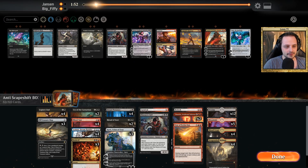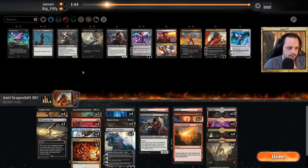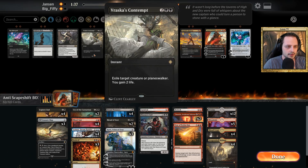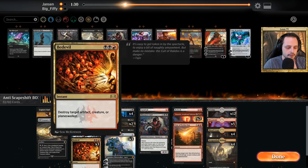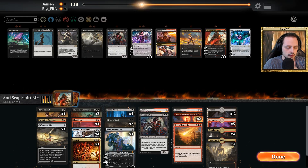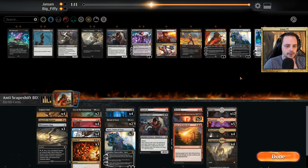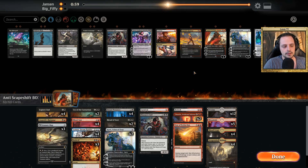All right, back to sideboarding. I don't think there is a lot to sideboard. Do we want anything from here? I guess he will put in some Karn, so we have just one more answer for the fairy. We have four answers for two planeswalkers — that's not much. But I guess it's fine like this.